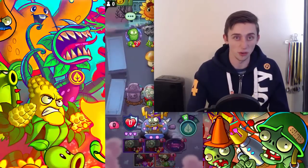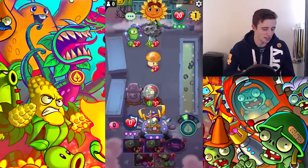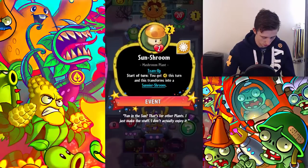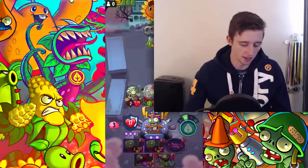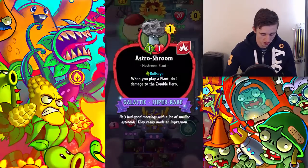That healing deck is more of a late-game thing, but this deck is kind of good all around — you can beat him in the early game and in the late game. Start of turn it gets plus one sun and transforms into a Sunnier Shroom. It's going to die anyway, so it doesn't matter. We got another Imposter, nice! Play that there — happy days. And this damages your hero for that much? Yeah, I'm alright with that.